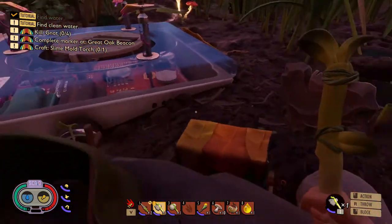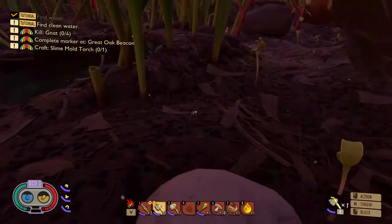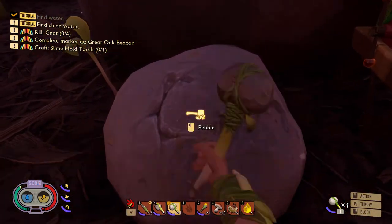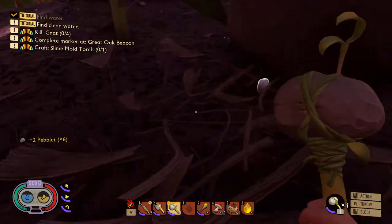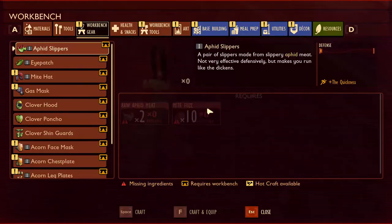Quick recap: when last we left off, we went and reactivated Burgle, got a couple of science things done, and now we have our two-story base. So real quick, I'm going to clear a little bit of area here. I also need a couple of pebbles for what I'm going to do, and we are going to go ahead and turn our base camp into an actual base.